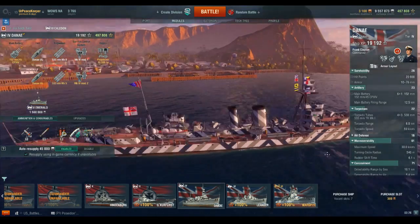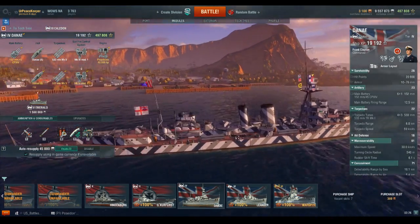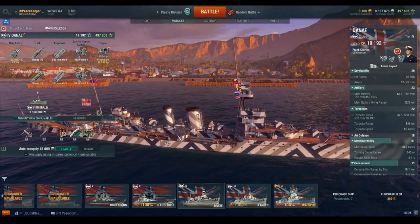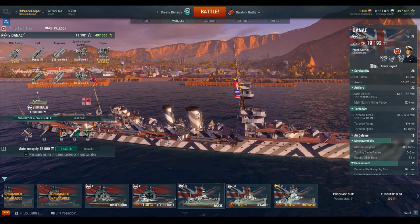There were 12 planned but only eight completed D-class cruisers, built between 1918 and 1922. The eight completed ships are the HMS Diné, Dauntless, Dragon, Delhi, Dunedin, Durban, Dispatch, and Diomede.